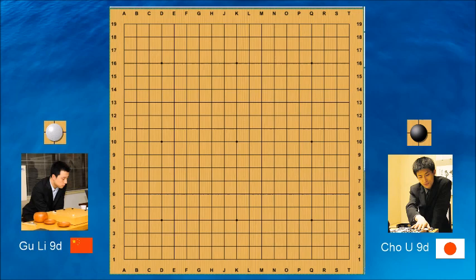Today we've got a professional game review between two very strong players: Gu Li from China and Chou Wu, who is originally from Taiwan but plays for the Japanese Go Federation, the Nihon Ki-in. In this game I wanted to showcase how powerful moves can be at changing the development and the situation on the board.